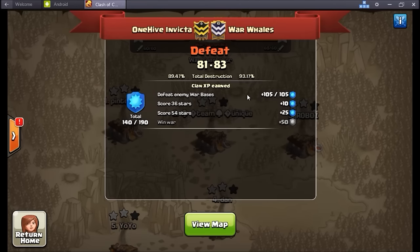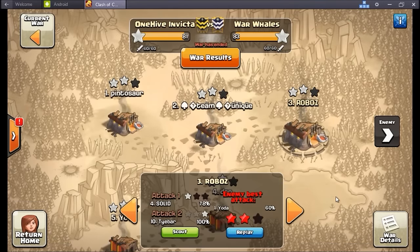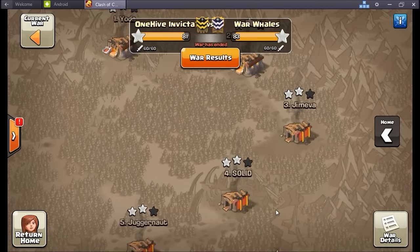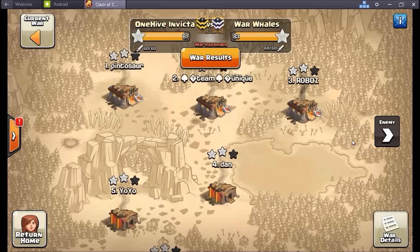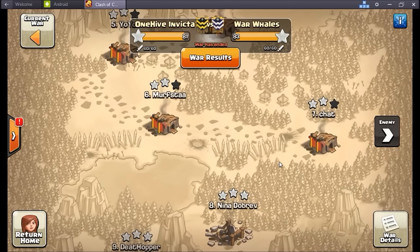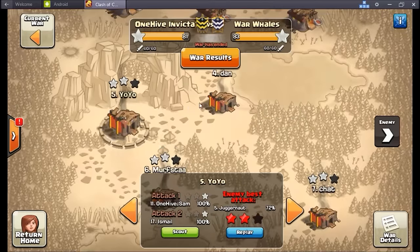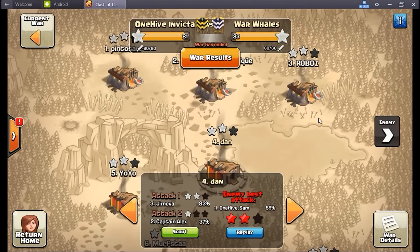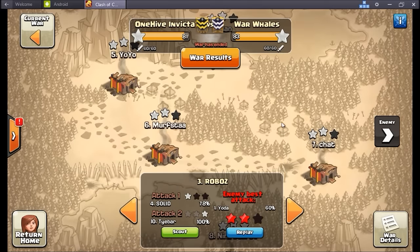Awesome job War Whales, you guys are beasts. Really nice to see that Invicta held on and had some awesome successes within this war. On the town hall breakdown, we did have one extra town hall 11, but it was kind of evened out because they had eight town hall 10s with infernos all the way down to their number 10, and we only had five town hall 10s with a town hall 9.5. They technically had three extra town hall 10s.